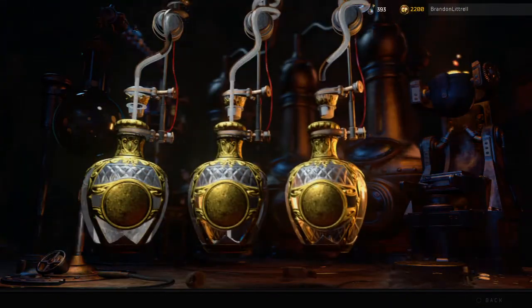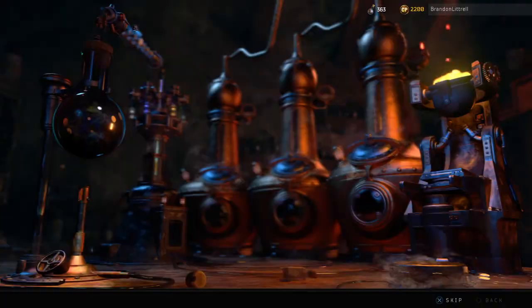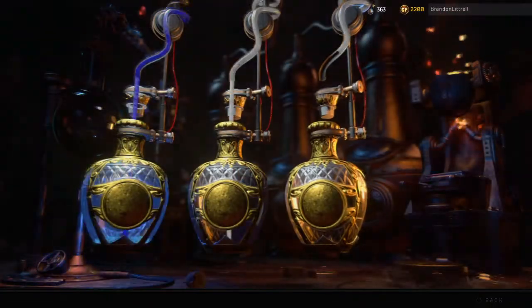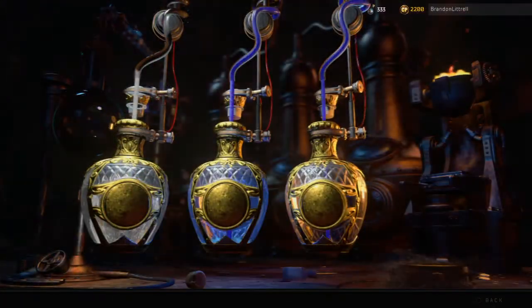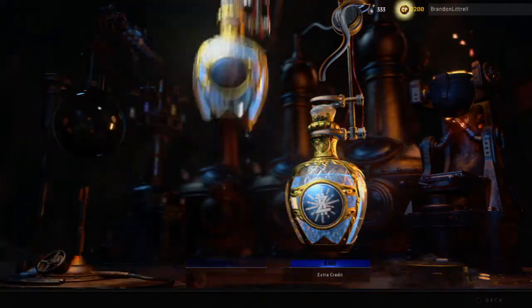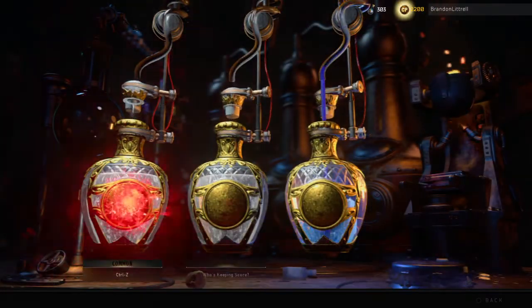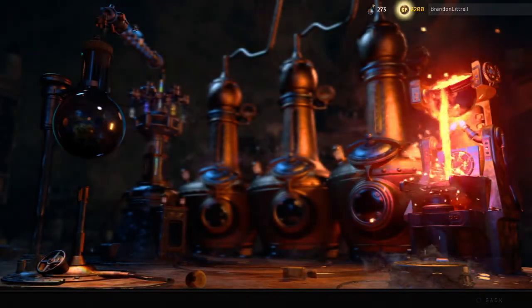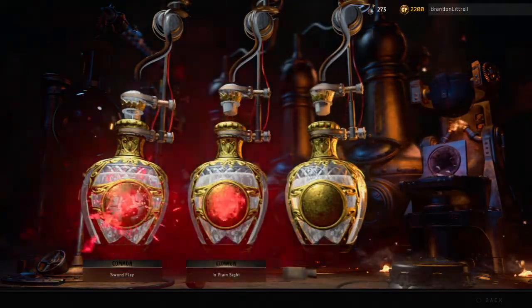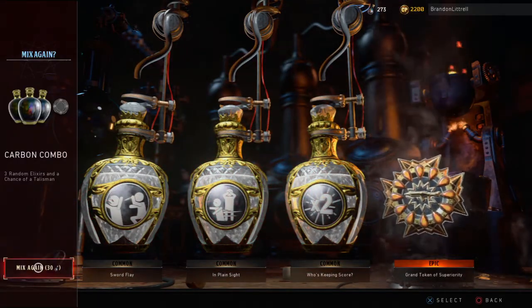Well, 400 left — sad day. Control-Zs can be helpful. Come on, Double Points! There's Double Points — good to see. Circle amulet. Heck yeah, an epic from a 30 — you like to see it!